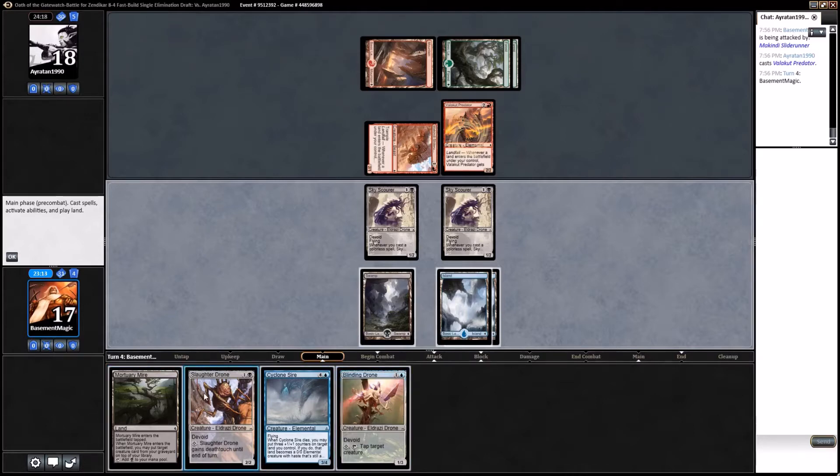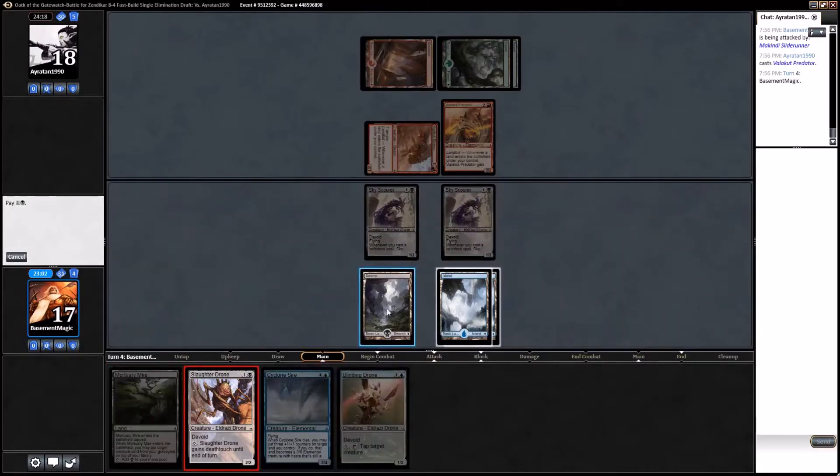I really should have played the Mortar last turn — I was thinking it might have value, because otherwise we could have played two spells this turn and hit for a lot more damage. Since I don't have colorless mana I'd rather he not see the Blinding Drone, so I'm going to play the Slaughter Drone.